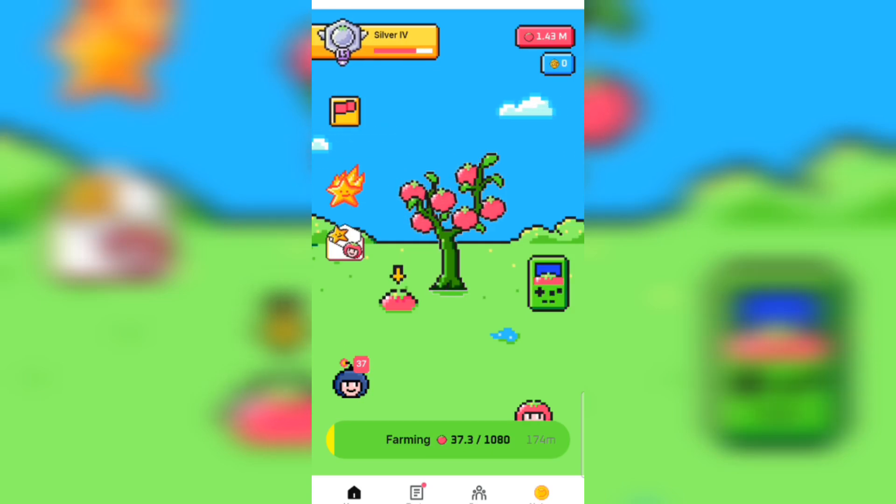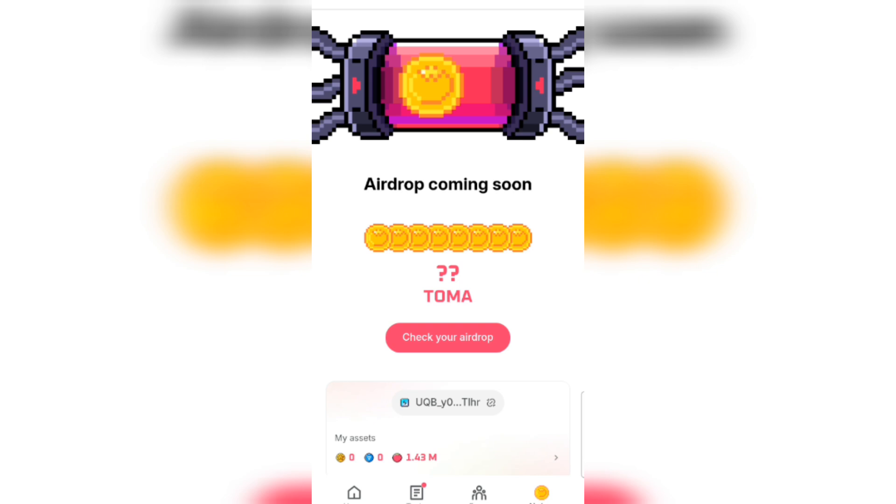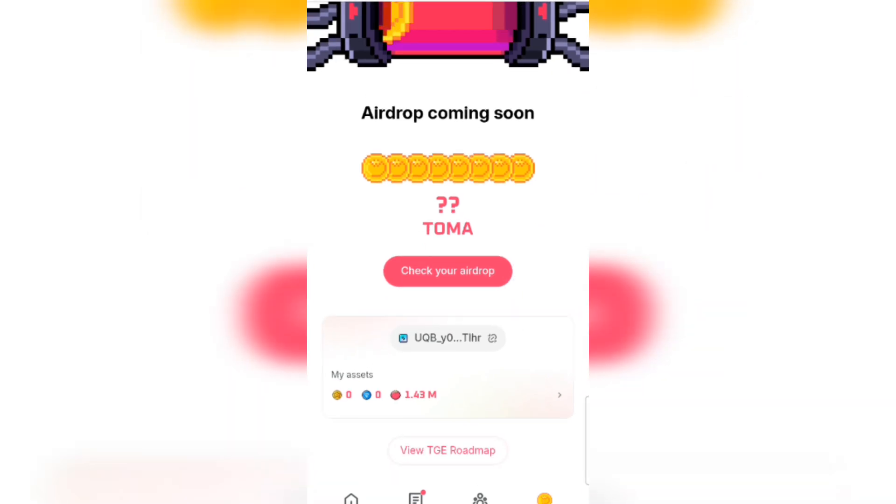All right guys, so this is how to get your Tomaco Primal Media. All you have to do is click on a drop. When you click on a drop it will bring you to the next page. Then you allow it to load, then you go down. When you scroll down, you click on View.